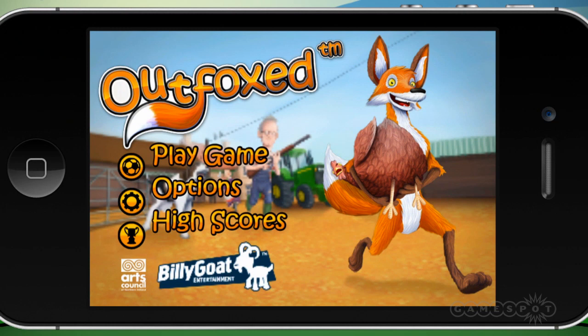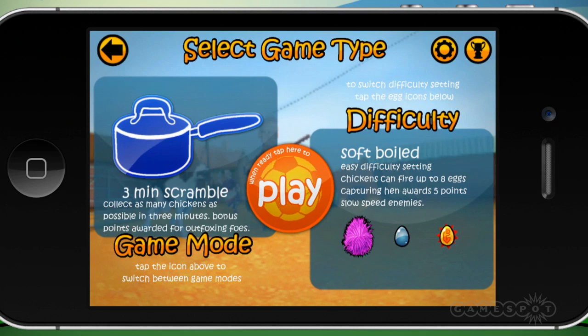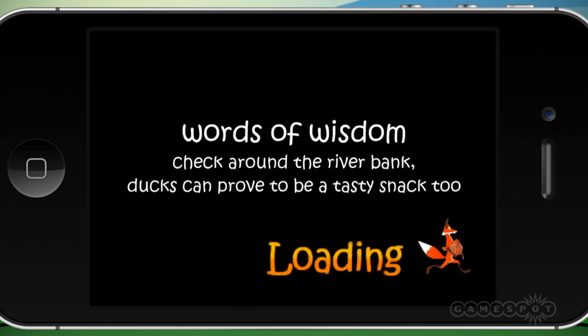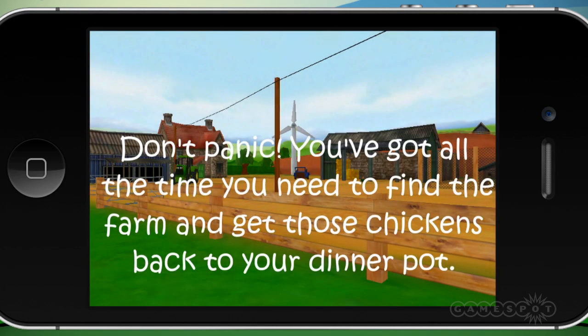Alright, my turn now. This is Outfoxed by Billy Goat, who you may remember made Nighty Night — the hard-talking jousting game. We're not sure if we covered it, so sorry about that. Here's the game — there are three different modes: three minute scramble, which is obviously a three-minute timed mode; egg timer, where the game ends when the timer runs out and you get time bonuses for scoring points; and we'll go free range mode just for fun. We'll stay with the soft boiled difficulty — you can see they like puns in this game. I love puns.